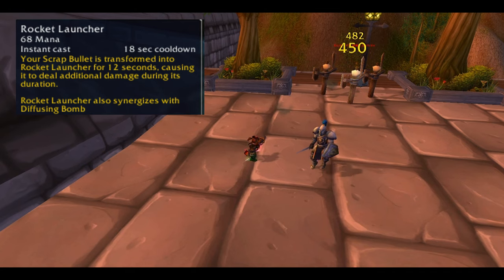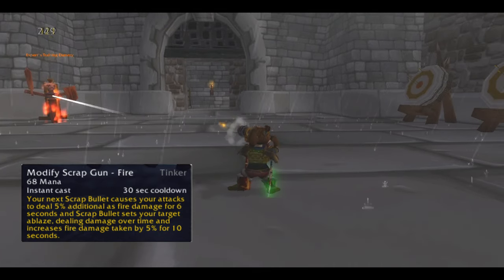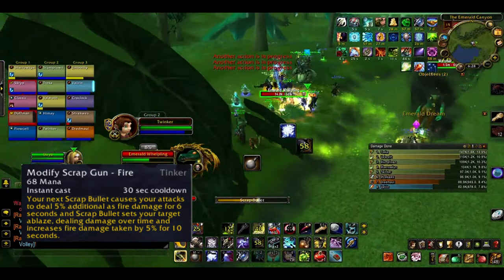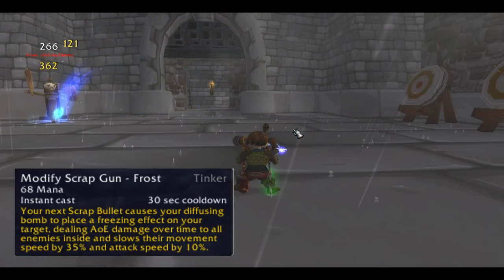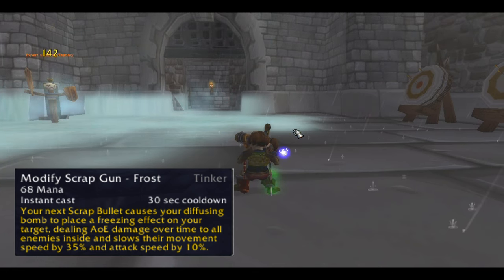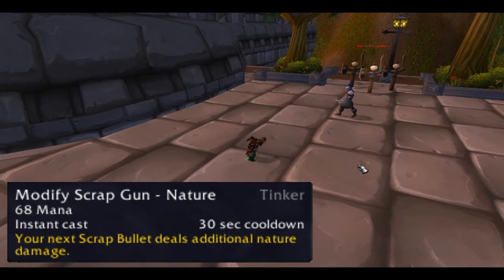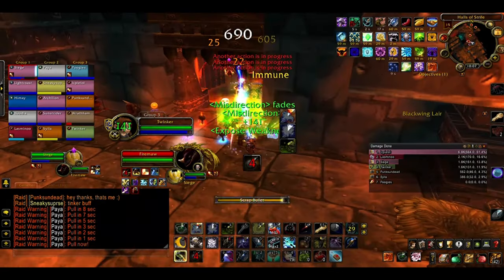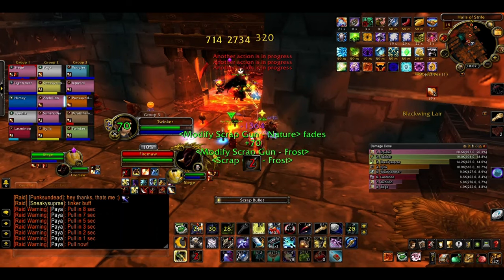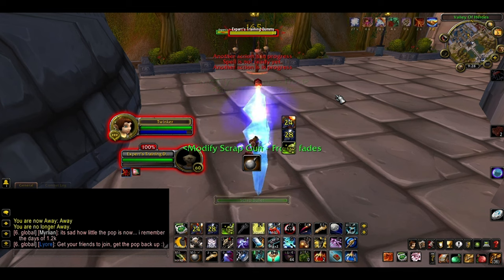Modify Scrap Gun Fire causes your next Scrap Bullet to deal 5% additional fire damage for 6 seconds, sets the target on fire dealing damage over time, and increases its fire damage taken by 5% for 10 seconds. Modify Scrap Gun Frost causes your next Scrap Bullet to place a freezing effect on the target via Defusing Bomb, dealing AoE damage to all enemies and slowing movement speed by 35% and attack speed by 10%. Modify Scrap Gun Nature causes additional nature damage — pretty boring effect, but it hits hard especially with the Scrap Bullet buff stacks. The Modify Scrap Gun effects don't stack; if you use them one after the other, the previous effect disappears until you cast a Scrap Bullet. The general idea is: use a modification, cast Scrap Bullet, use another modification, cast Scrap Bullet, and so on.